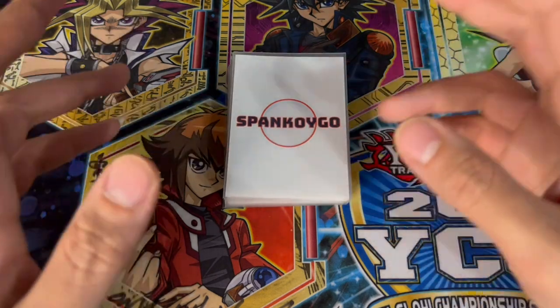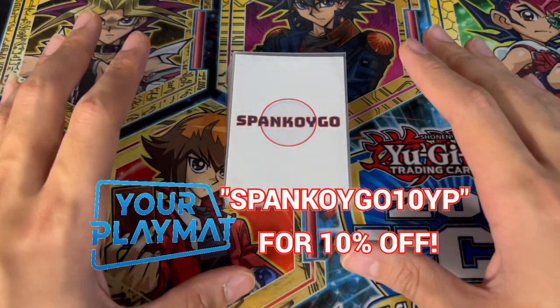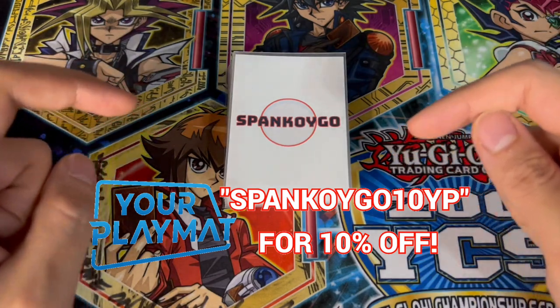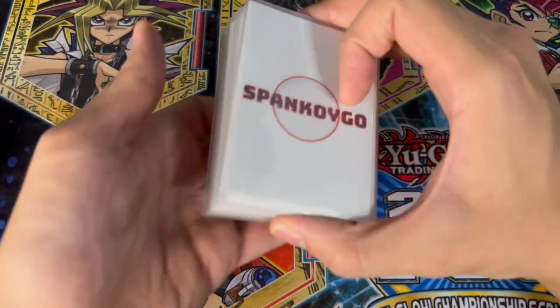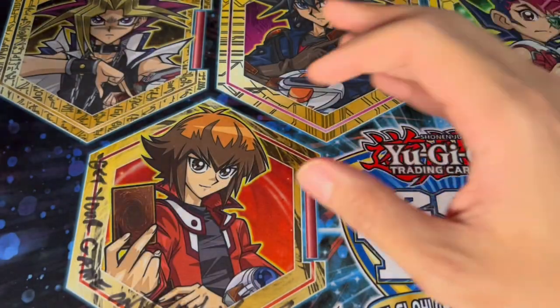Just before I forget — if you guys want Spanko YGO sleeves or any custom sleeves, you can check out YourPlaymat. I have a discount code for 10% off — check the link in the description or use code SPANKOYGO10YP to get 10% off your order.